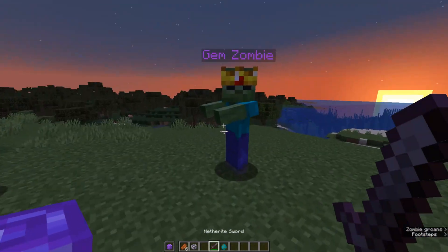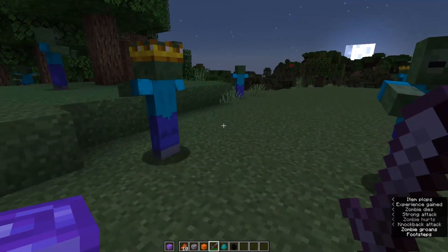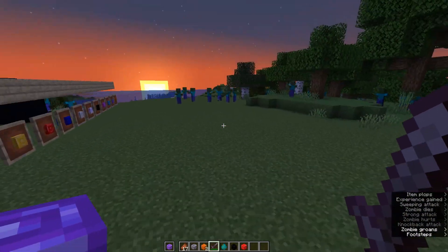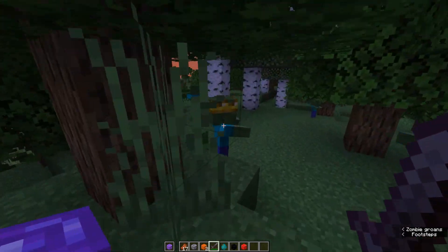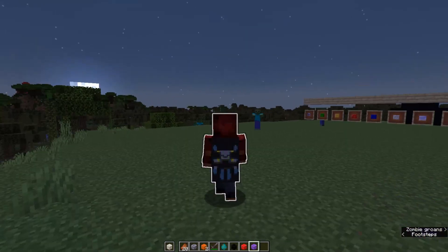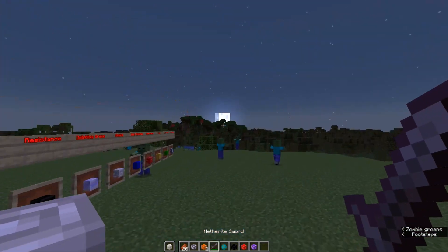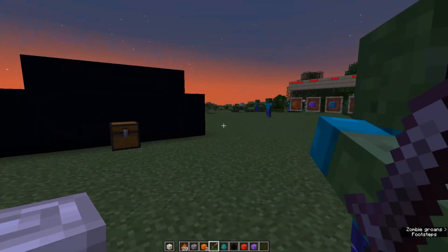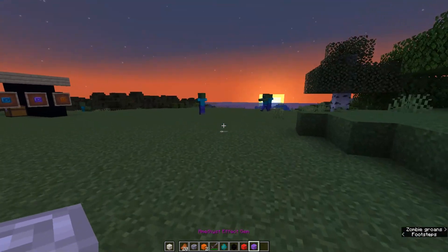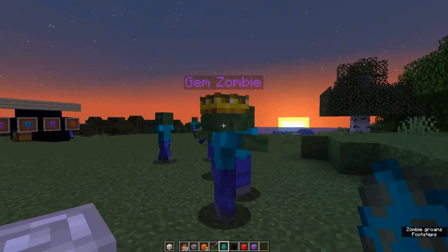Each one of those will give me one of these gems, so let's just kill them. That one dropped an Amber, and we got Onyx, Ruby, and another Amber. So obviously there's gonna be duplicates — you're not just gonna get all 12. You might have to hunt some down for the ones that you really want. And what does Quartz give me? Glowing! That's exactly what I want right now. The gems are in your offhand and you have to kill zombies — the special gem zombies — and you can always tell them because they're wearing a crown, and they will be the 7th zombie that spawns. I like this crown, that's a good looking crown.